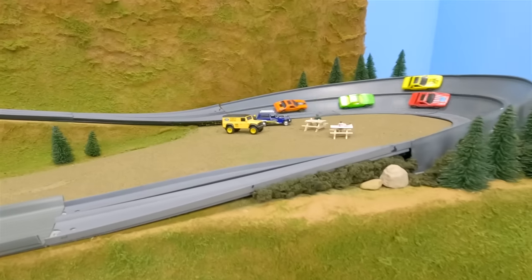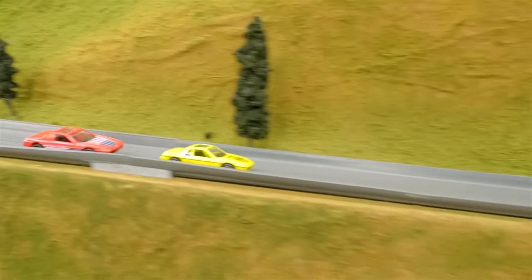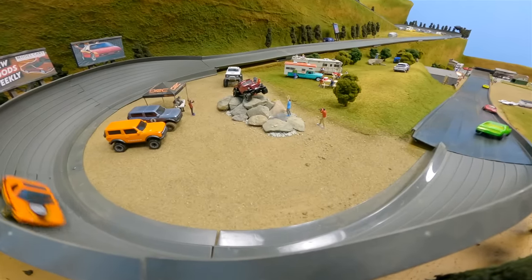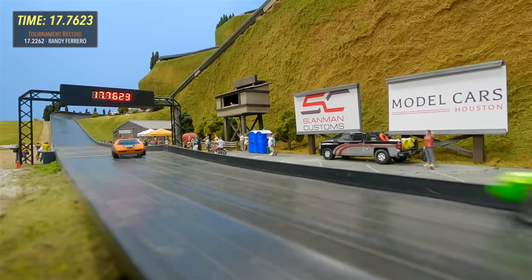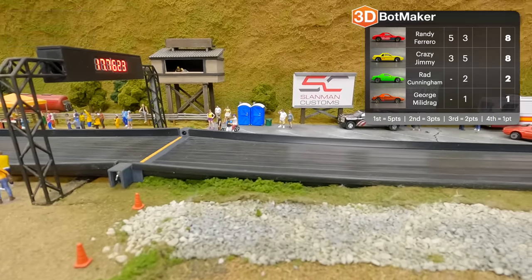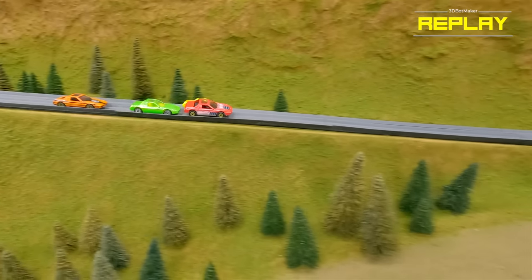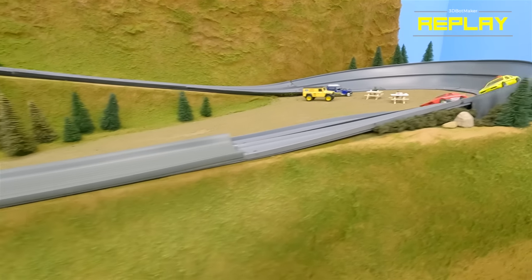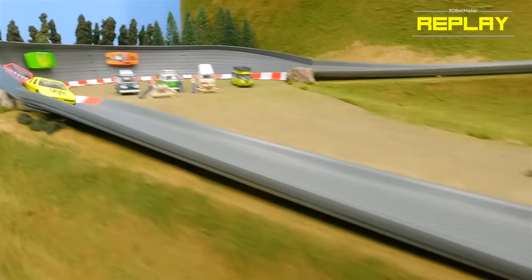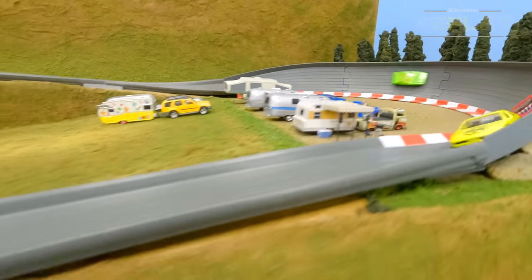Here they go for race two. Randy switches lanes — this is Fiero racing right here. And here comes Crazy Jimmy with a pass. Randy trying to get the lead back from Jimmy as they go through turn four. Crazy Jimmy really pulling ahead. Bring it home, Jimmy! Race two goes to Crazy Jimmy, followed by Randy, Rad Cunningham, and George Milledrag. What a race. I know you had some doubts when I said let's do an all-Fiero tournament, but these Fieros are delivering. Look at Randy Ferrero jumping the median — I'm not sure if that was intentional or some kind of strategy, but it really opened up the lane for Crazy Jimmy to make that pass. And with that win, Crazy Jimmy ties the score with Randy. Crazy lane changes and overtakes — that's the kind of racing action you get from a great and mighty Fiero. That's two races down, two more to go.